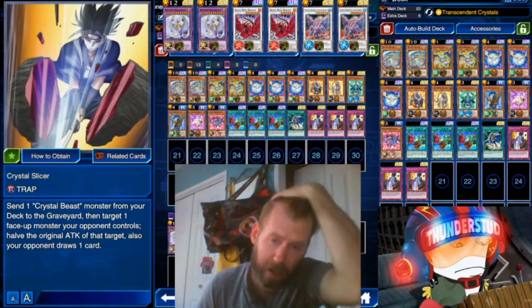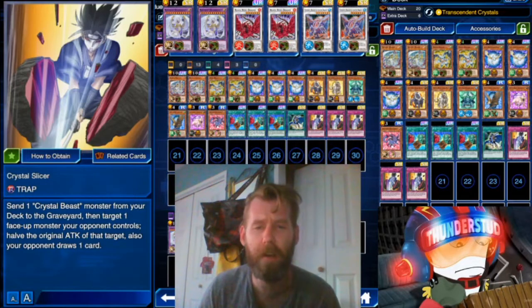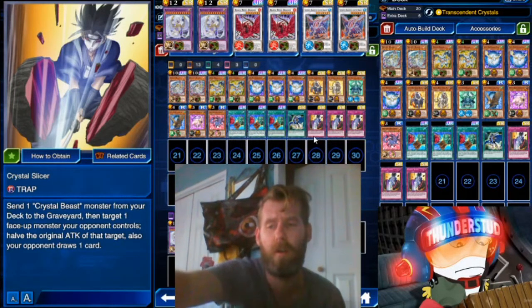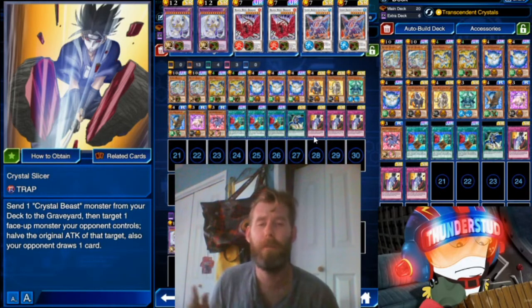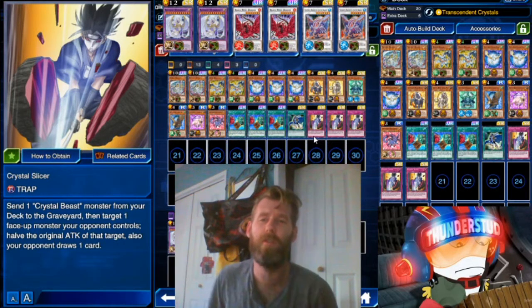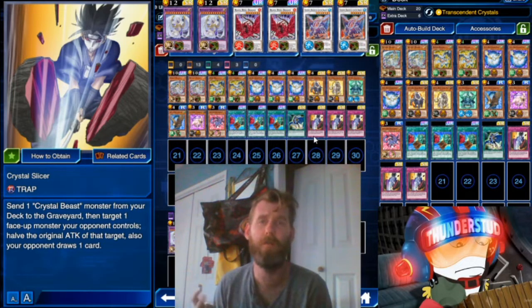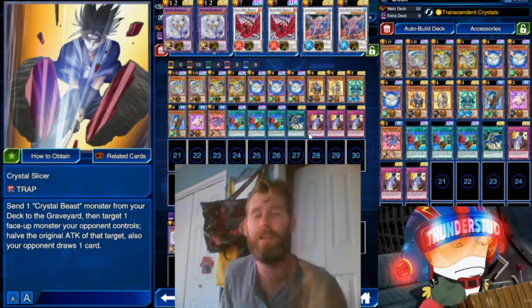Hey guys, Thunderset here just doing a quick revisit of some Crystal Beasts. We got a new card of support called Crystal Slicer, but at this point Konami, Crystal Beasts have so many inherent problems in Duel Links — weak to Cosmic Cyclone, few spell zones — it doesn't work out well, but I still like them. They're a fun little meme deck, super anime related.